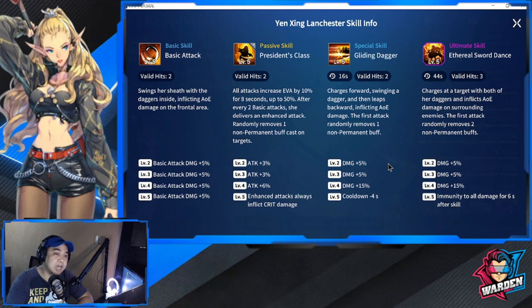As for her passive and special skill, they already have debuffs — very good kit, but I hope she survives well with her evasion. Last is her ultimate skill, Ethereal Sword Dance, 44-second cooldown with valid hits of three. She charges at a target with both daggers and inflicts AOE damage on surrounding enemies. The first attack randomly removes non-permanent buffs — so all three skills: passive, special, and ultimate all remove buffs, which is very nice. Levels two through four give plus 25 damage. Level five grants immunity to all damage for six seconds after using this skill.